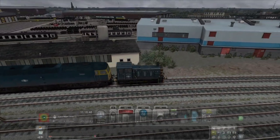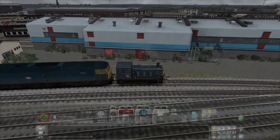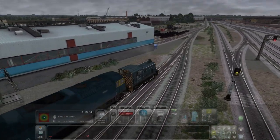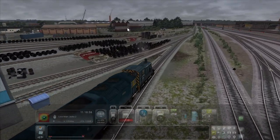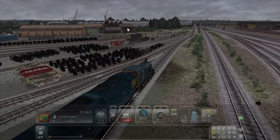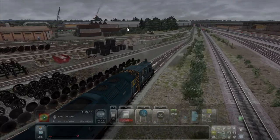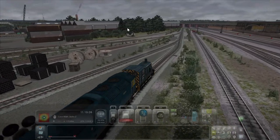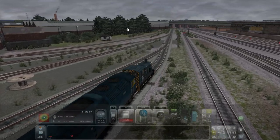Class 43 HST over there, with Class 47 and BR green attached to it. Now take the throttle off, take it into neutral and apply brakes. Toot the horn a few times, cause you know, why not?